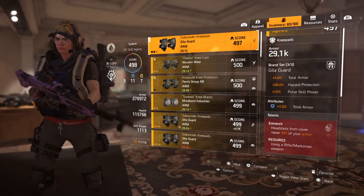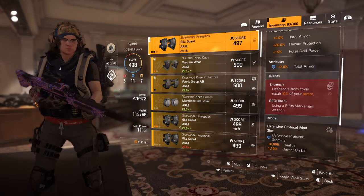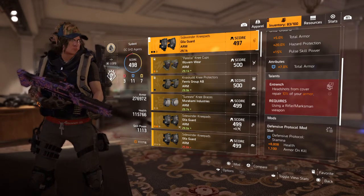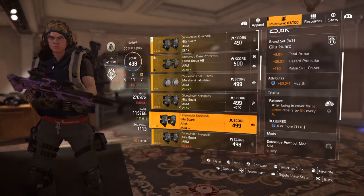Last but not least, my Gila Guard knee pads with 7% total armor and Entrench. I could change Entrench to Patience if I have a piece with Patience on it, but I'll probably never use it.